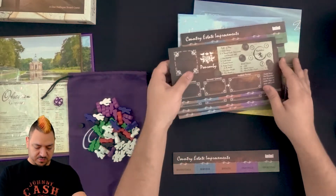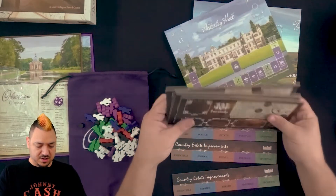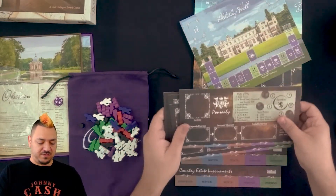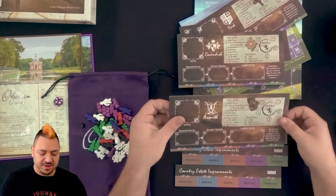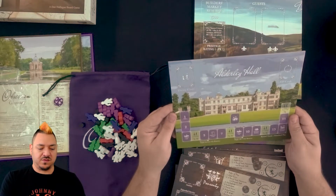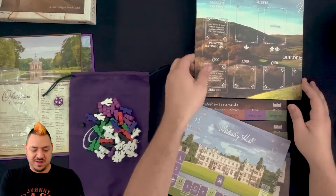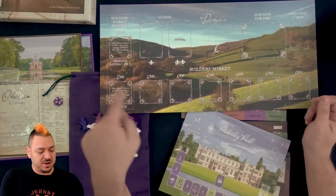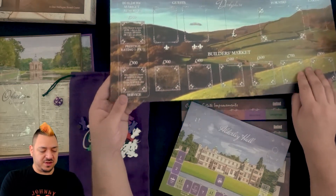Looking at the boards — we've got four country estate improvements boards, and four estate starting boards for each family: Possumby, York, Cavendish, and Asquith. There's Alderley Hall as a two-sided board. The folded main board has the builder's market, spaces for guest cards and builder's market tiles, higher servants you can gain, and objective cards you could gain.